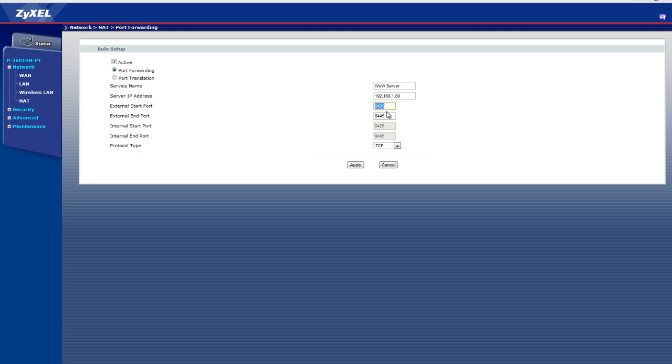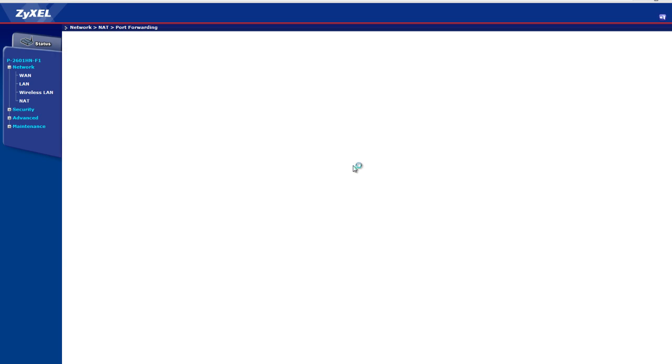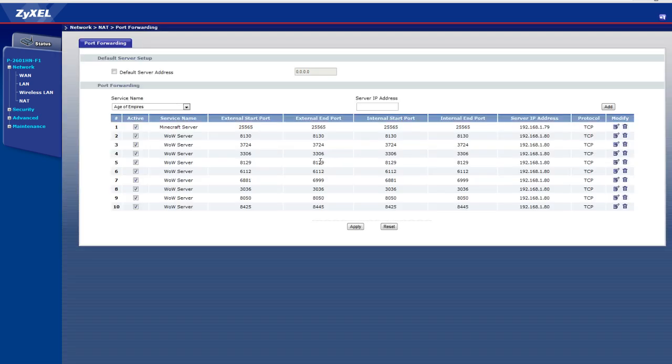Type the first four digits in the start field and the second four in the end field. Once you've done that, press apply. Once applied, it is added. You should add all of these ports.